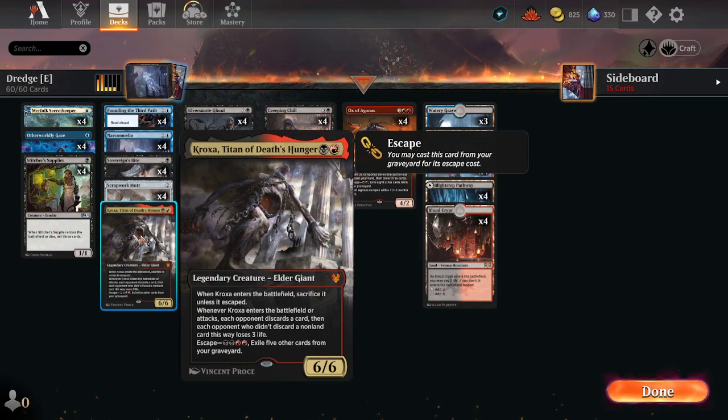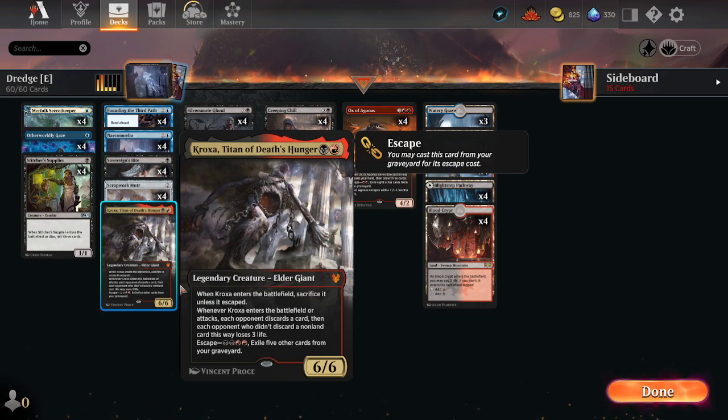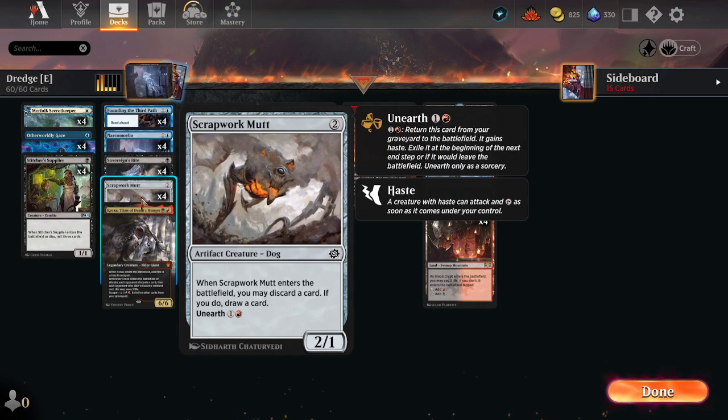Kroxa — more well-known. You play it from your hand, it's fine, but mainly you're playing to escape it from the graveyard. Kind of a 'we might as well play one.' The other card we get for flashing red is Scrapwork Mutt.